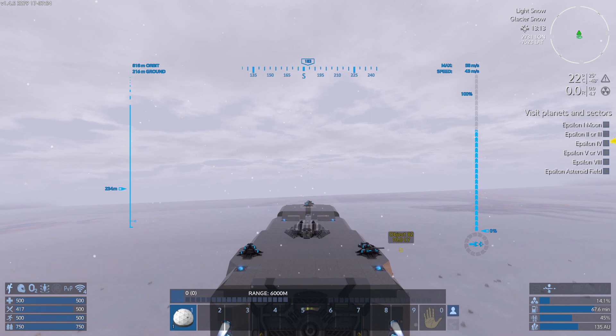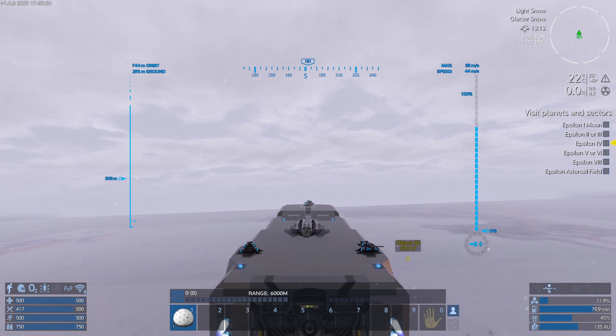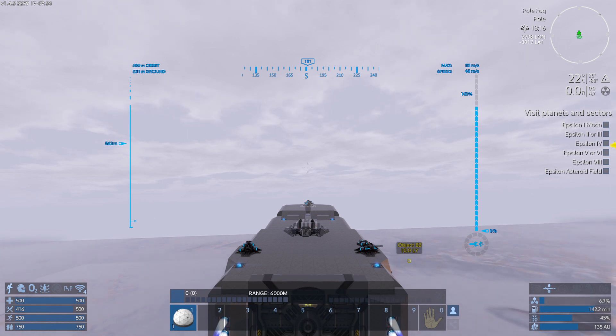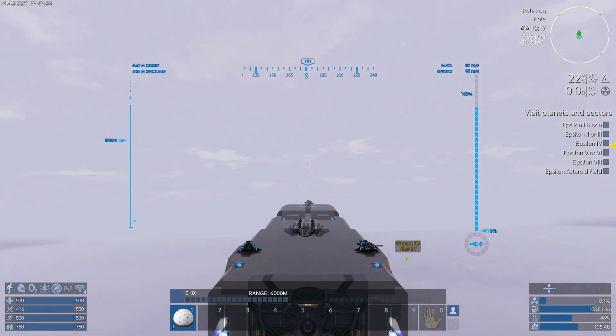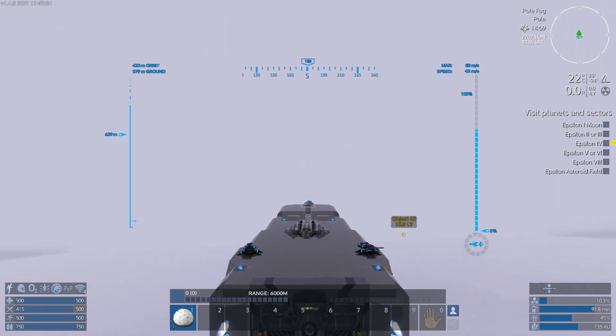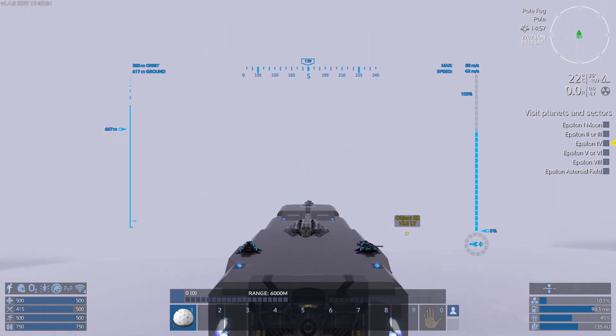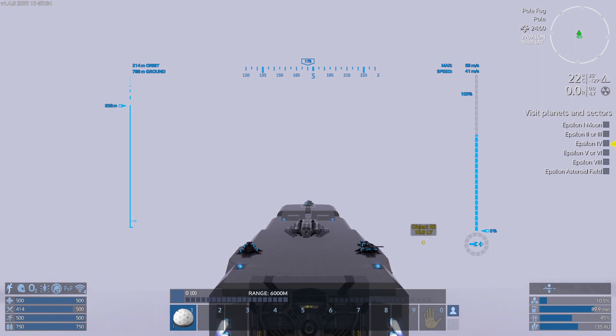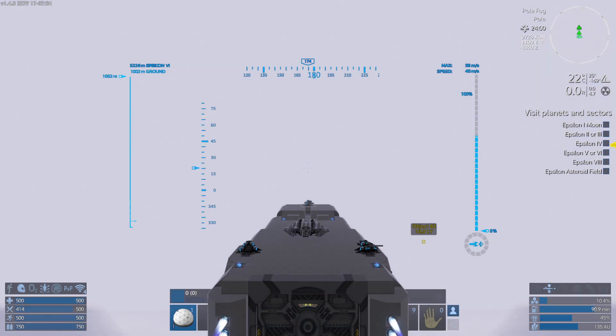We'll probably get a faster ascent rate if we rise and move forward. Sometimes you get a little bit of an edge - if I'm just rising directly the ascent is slower, but if you get a little bit of extra forward momentum you get a little bit of a shove forward. There is a certain amount of risk associated with this - I won't deny that - because if we get into space we could run into some opposition that we're not really equipped to deal with.